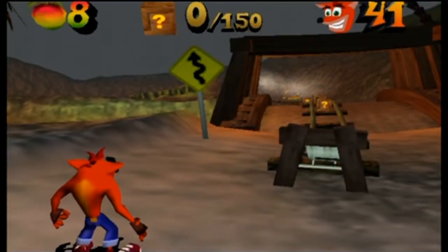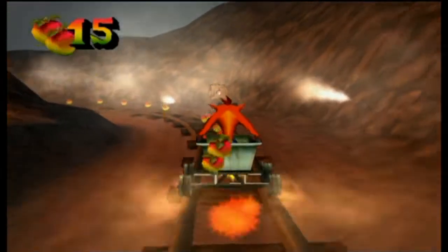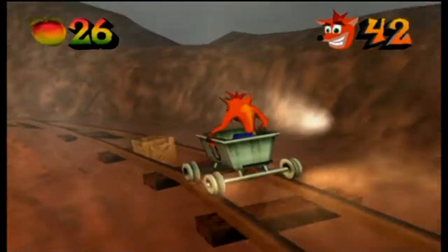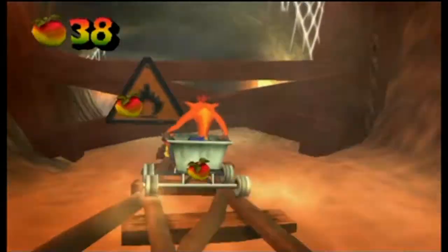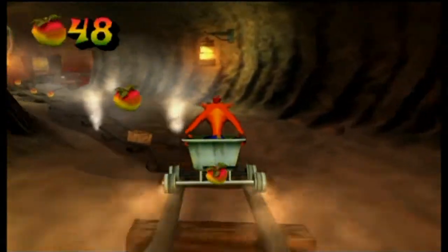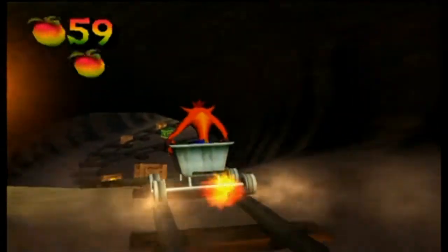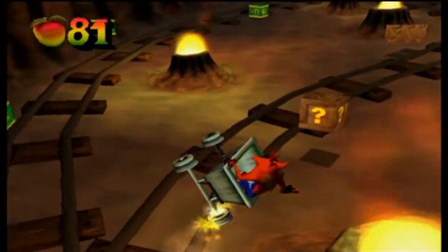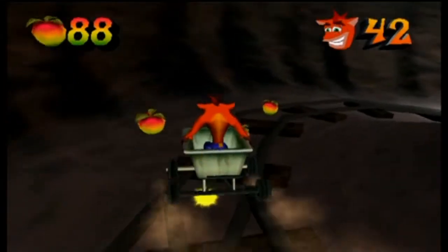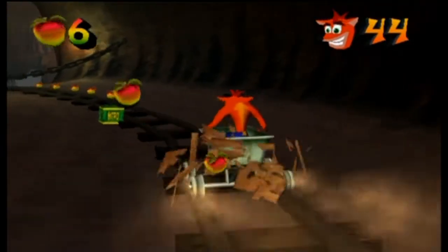We're gonna start this level off by going for a minecart ride! Time to unleash our inner Donkey Kong Country! This cart can be tilted left and right, and you can use that to switch tracks if there's a divide in it. You can also use it to reach boxes that are just out of your range. We have ourselves a yellow gem path here, guaranteeing we'll have to come back later. You can also use the tilting to avoid nitros once those start getting involved. Because of the way the camera works in this game, you might find yourself having to do some rather quick reactions in order to avoid the nitro, so make sure you're paying attention to what's coming up.